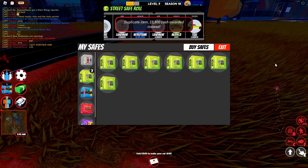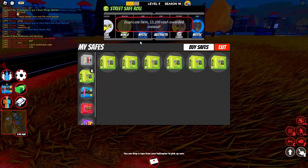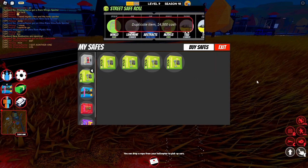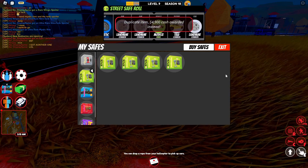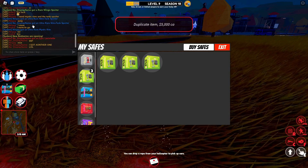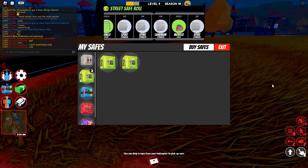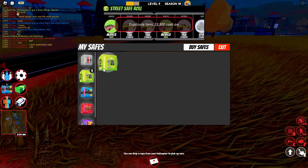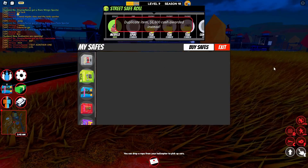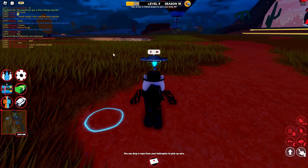Nope, that's a two. On the taxi. Ah, that was close to the Mystic — oh my gosh, that's 20k, not bad. Come on, give me a Mystic — I think I got it. Yeah, I don't think I got a Mystic. No Mystic yet. Nope. Anyways, I'll just go with whatever I have now.